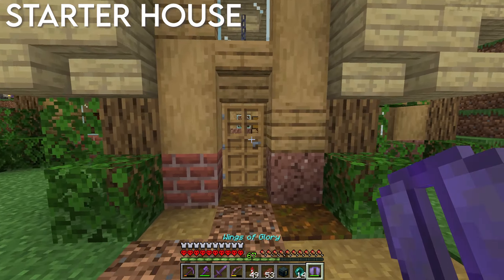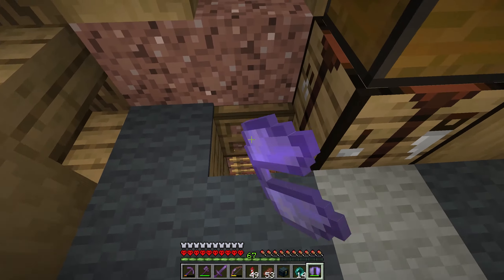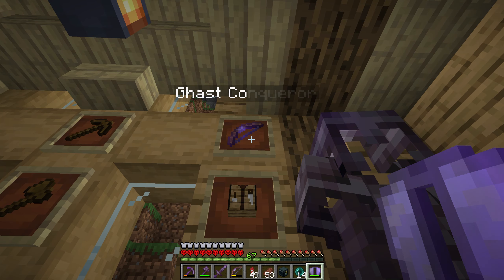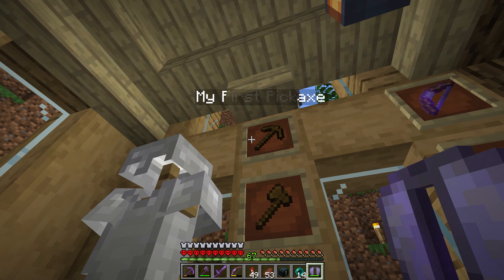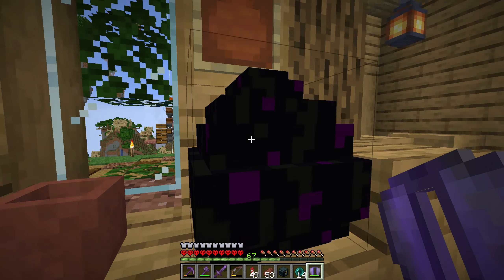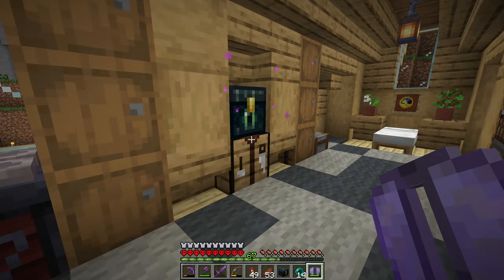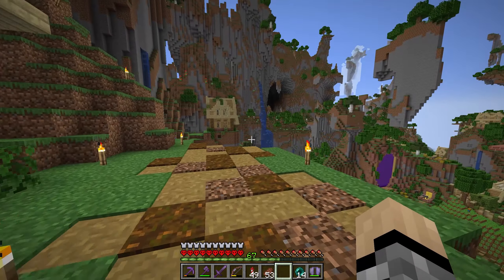This is my original starter house, built up on this hill. The top floor is my bed, the bottom section is storage I no longer use. Over on the side you'll see my first set of iron armor, an extra set of netherite armor, my first bow that I had to retire because it's an infinity bow I couldn't repair anymore, my first crafting table, first pickaxe, first weapon, first furnace. The dragon egg just sits here - we might make a monument for it at some point.